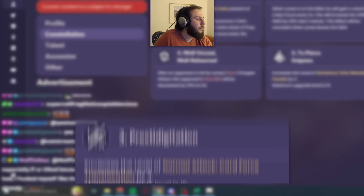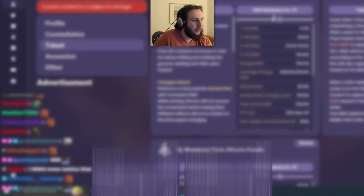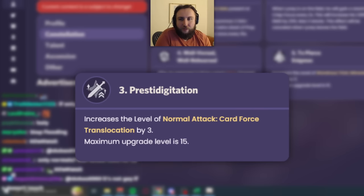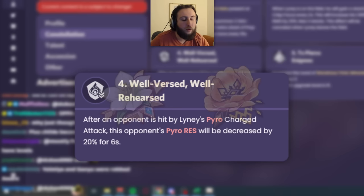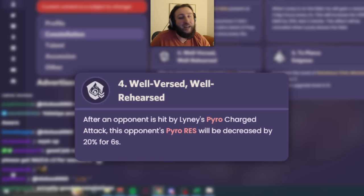C3 increases normal attack level by three — this means Card Force Translocation charge attack damage goes from about 300 to about 350. Since his charge attack is his main source of damage, this is equivalent to a skill constellation on a skill-focused character. C4: after an opponent is hit by Lyney's pyro charge attack, their pyro resistance decreases by 20% — a fairly nice constellation. In teams with Kazuha or Zhongli for VV, it's maybe slightly less impactful on personal damage, but it increases your supports' damage too, making C4 slightly better than C3 overall.